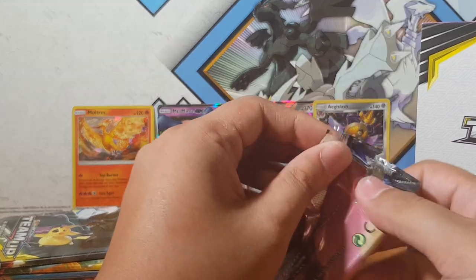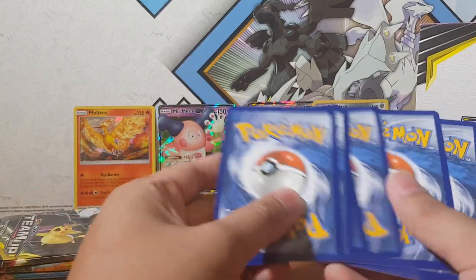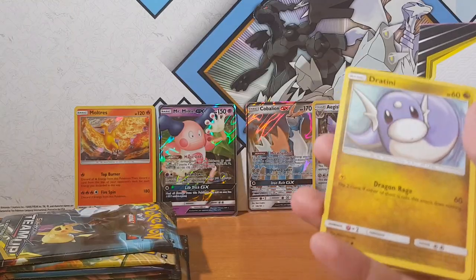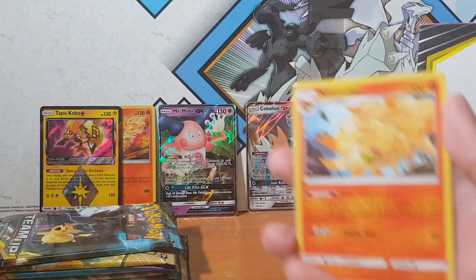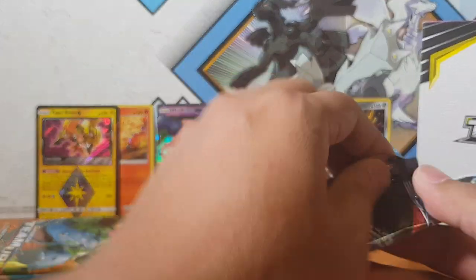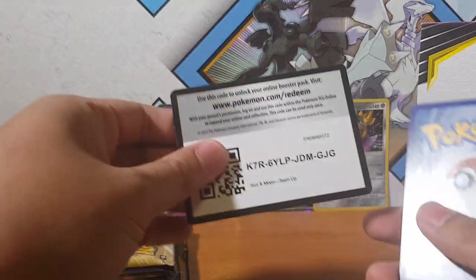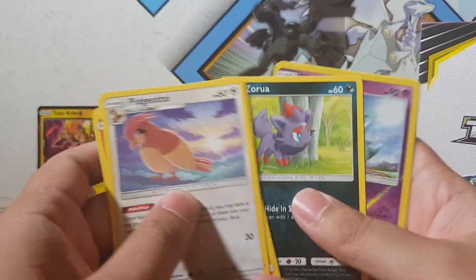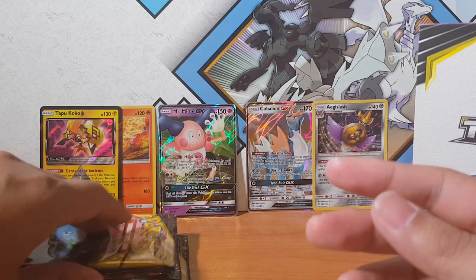The 30th card will hold something. Where are you, Jirachi? I need you! I can't believe it hasn't popped up. Another Tapu Koko, and my favorite artwork in the series - Ninetales. We're looking at our 35th pack to hold something, which I believe should be the last GX - if not another holographic. I just don't know, I can't keep track of what's what and who's who. Of course, another non-Jirachi pack - not happy, Jan, not happy.